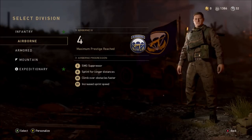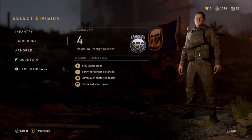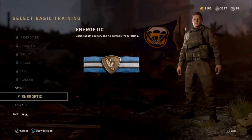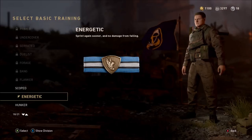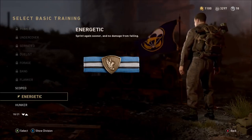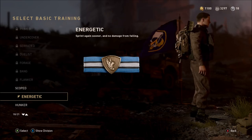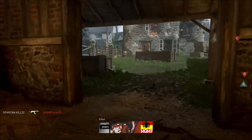I used the shovel as a kind of secondary weapon. The division I would recommend is the SMG division Airborne — you will sprint for longer distances, climb over obstacles faster, and also increase your sprint speed. As a basic perk training I would recommend Energetic, because along with the division you've selected, it will make you sprint again sooner and add no damage from falling.